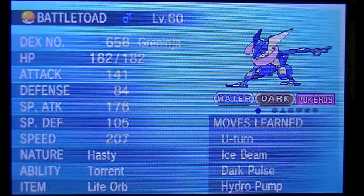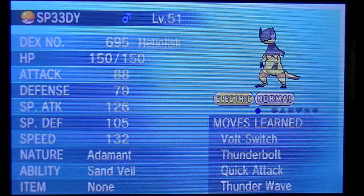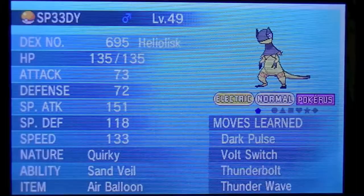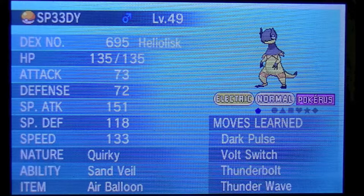This is my new Heliolusk. The last one was an adamant nature and I did not like that — I just liked that it had perfect IVs in attack, special attack, and speed. The special attack is a big drastic change between the one I'm using now and before. I EV trained it in speed, and a few in defense and attack. The only perfect IVs it has is in special defense, which isn't bad because it is a specially defensive Pokemon. Those are the changes I made last night.